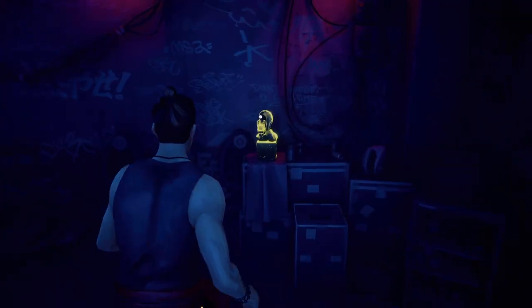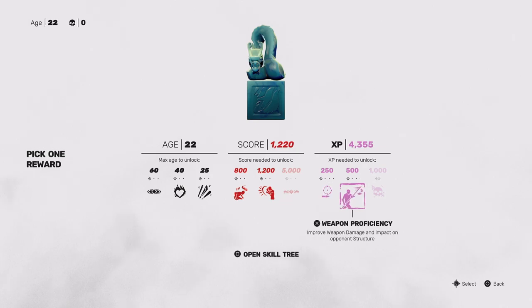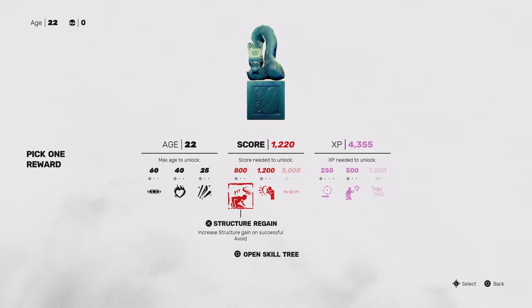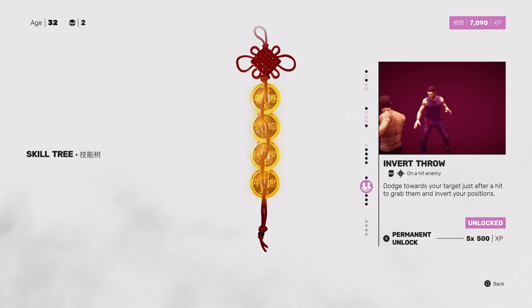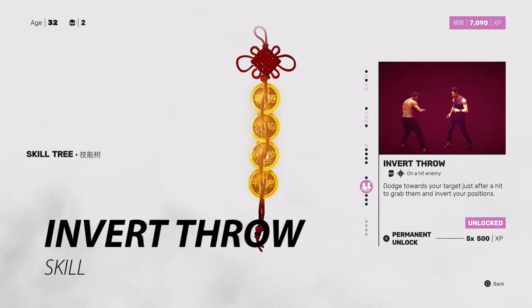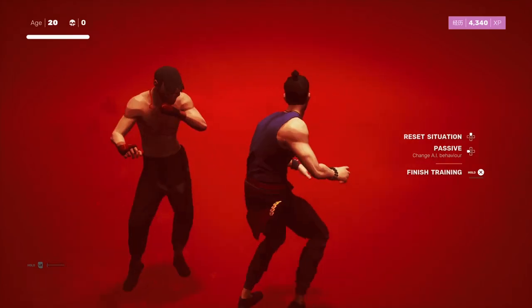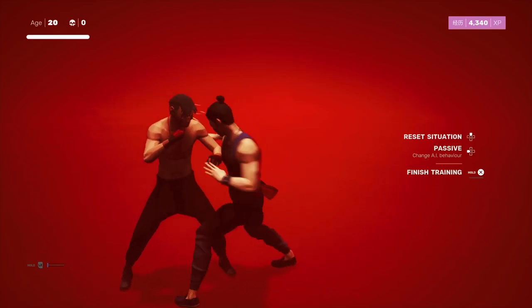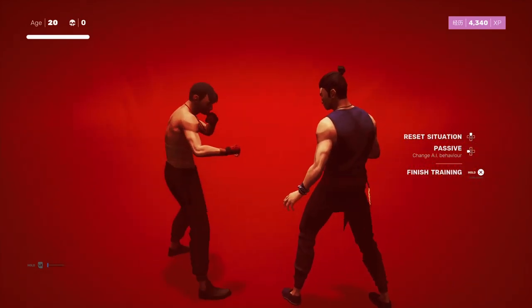Now let's get into Sifu's skills. Throughout each of the game's five levels, you will come across shrines that grant access to numerous skills by spending XP, which you accrue by taking out enemies and bosses. The invert throw is excellent in gank squad encounters. When there is a mob of enemies itching to pummel you, just hit an enemy and dodge into them, allowing you to trade positions, giving you more space to plan your next move and potentially bolt out of there and reassess.